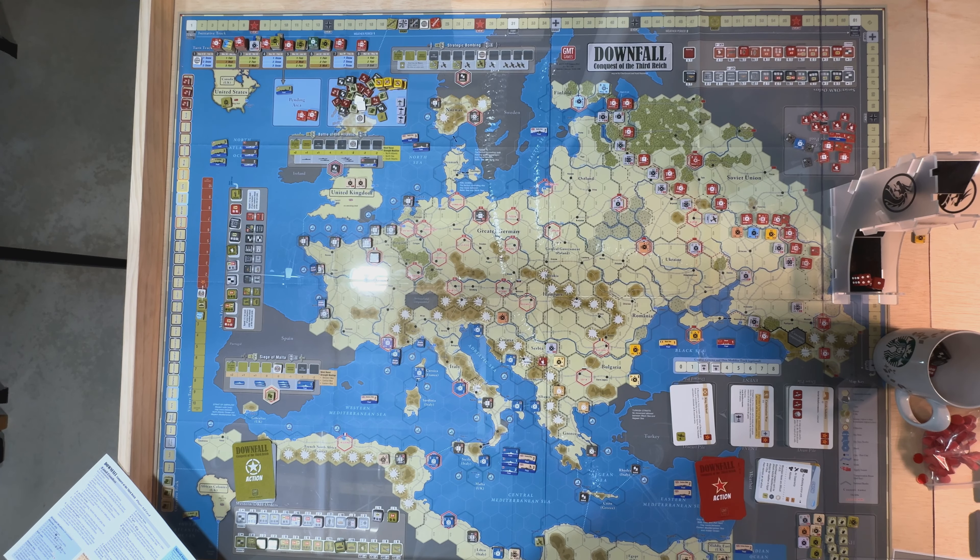Good day, Strategy Gamers, and welcome back to Episode 2 of our Let's Play series, Downfall: Conquest of the Third Reich. Last episode was a lot of fun as we got the action started with the Soviet forces on the East Front, doing a total of four different attacks. Took a while, but made a lot of progress over on the East.